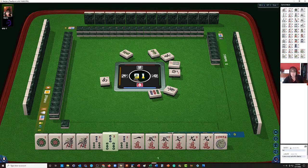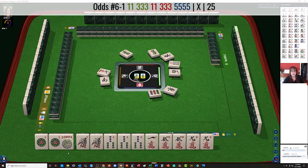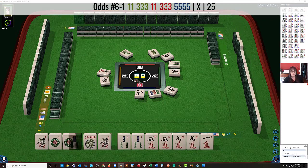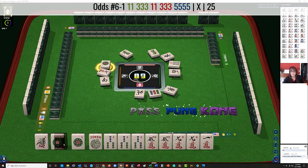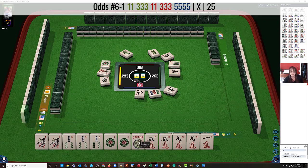We need to pick something here. Let's let the 7 go. 1, 3 — I'm thinking 1, 3, 1, 3, 5. North wind. 1 bam. 1 dot — that's a pair for us. 1 bam pair. 3 bam pung. 1 dot pair. 3 dot pung.